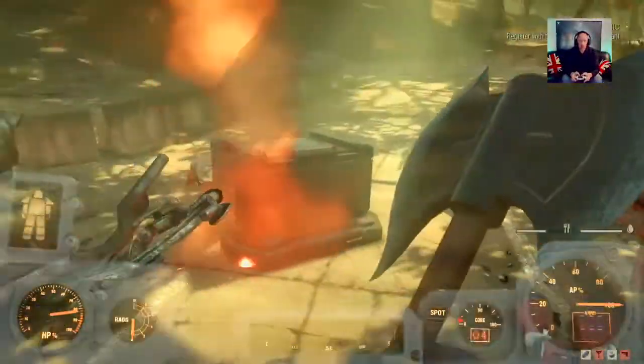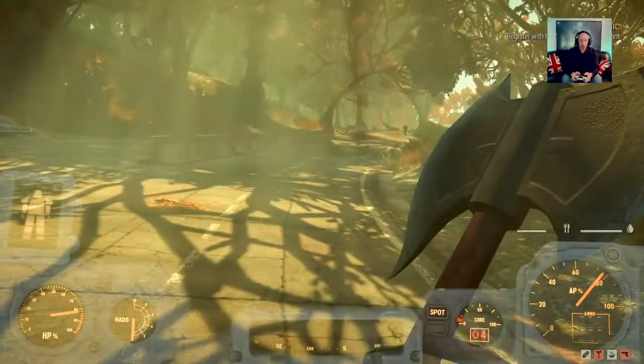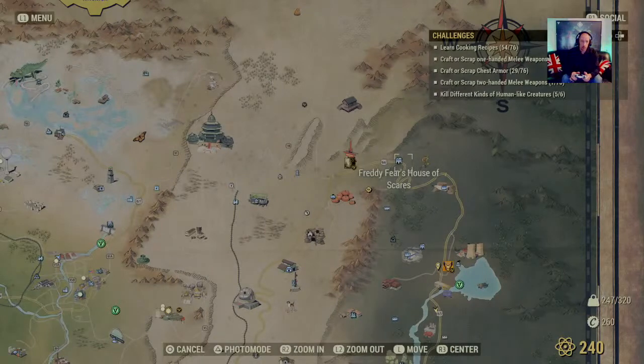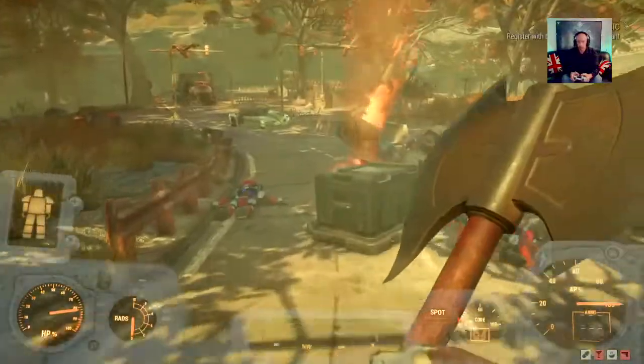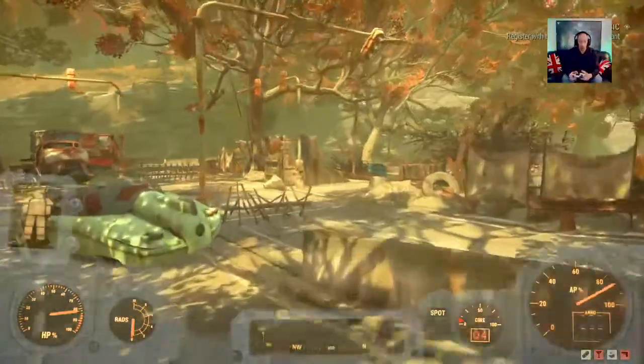I'm going to server hop so you can see what I mean about something different appearing. You might want to run a bit further up the road because — pulling the map up — you see the squiggly bit from Freddy Fears? Sometimes the witch's outfit can spawn there as well, so it's sometimes worth running up the road toward the bunker. It's normally this squiggly bit for the witch's outfit. If not, this is your easiest spawn by far because you spawn right there. I'm just going to unlock the dam and then we'll server hop to show you exactly what I mean.